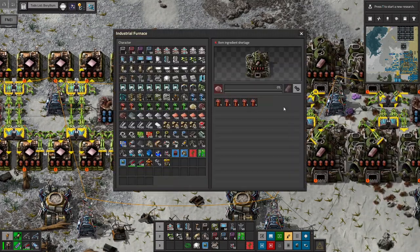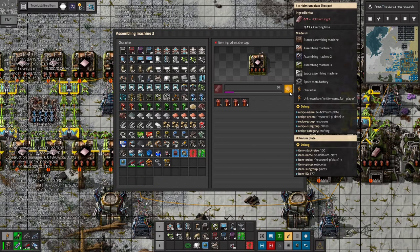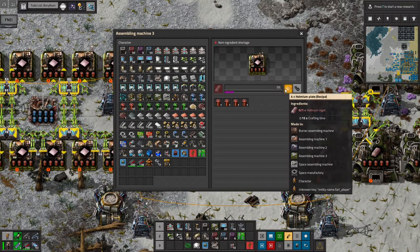What's interesting here is the ingots are more dense. The ingots stack to 50, and each ingot makes 4 plates that stack to 100. So 50 ingots, which is 1 stack, is actually worth 200 plates, which is 2 stacks.